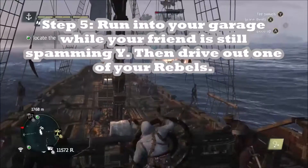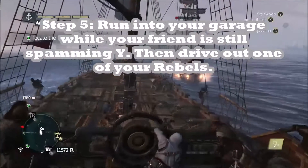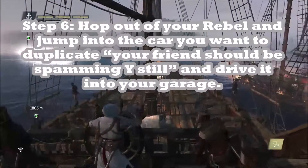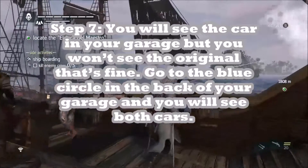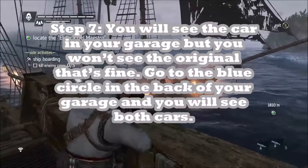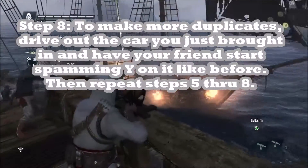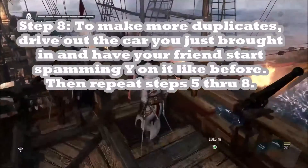Step five: run into your garage while your friend is still spamming Y, then drive out one of your Rebels. Step six: hop out of your Rebel and jump into the car you want to duplicate — your friend should still be spamming Y at this point — then drive it back into your garage. Step seven: you will see the car you just drove in, but you won't see the original. That's fine, don't worry about it. Go into the blue circle in the back of your garage and you will see both of them in your list.